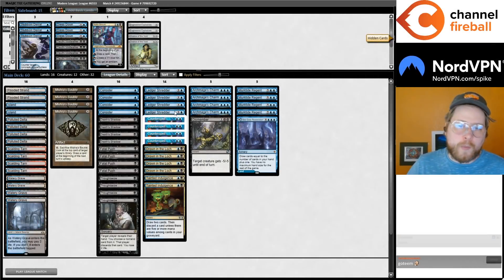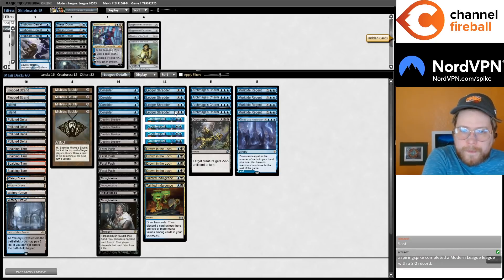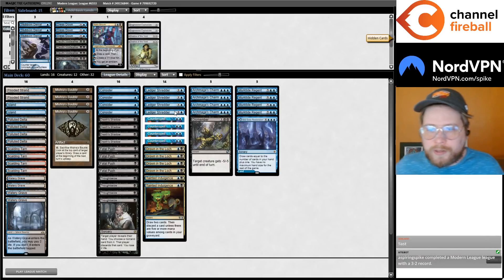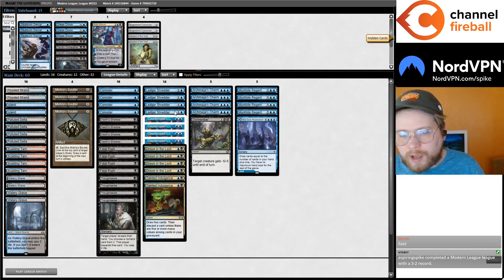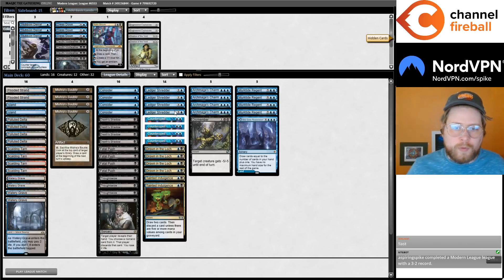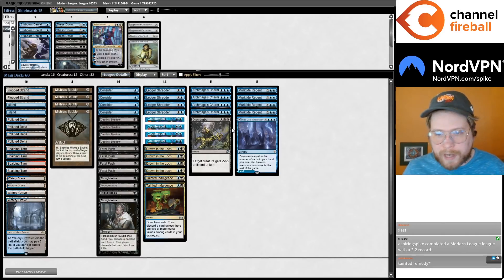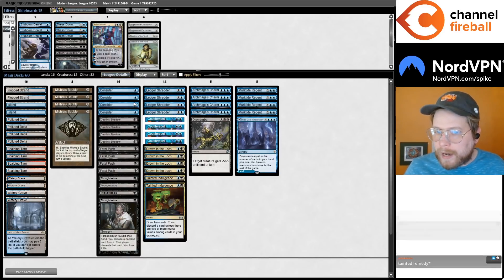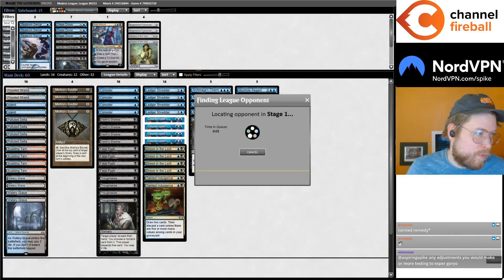We've moved away from Street Wraith plus Tainted Indulgence into Shredder plus Mishra's Bauble, focusing more on that, still playing some number of Tainted Indulgence. It's very rarely going to draw you two cards, but this is mostly in here as card filtering at instant speed in a deck with lots of counter magic. I think you need a density of these kinds of effects — from the Murktide region I was kind of worried I'm playing too few.